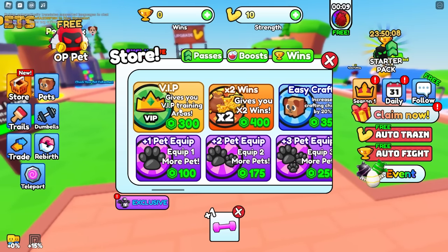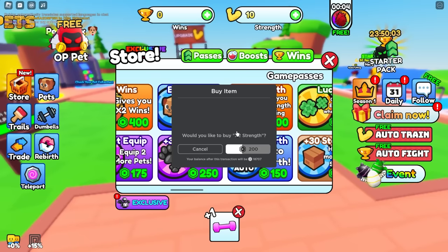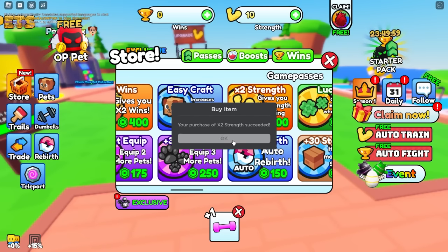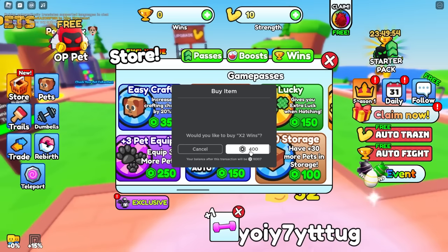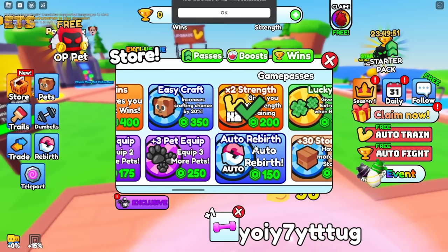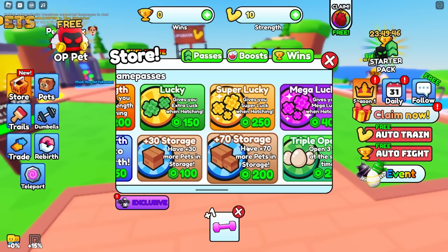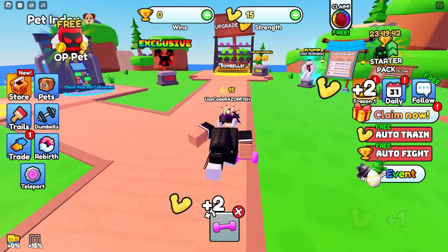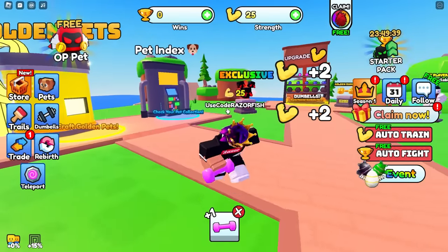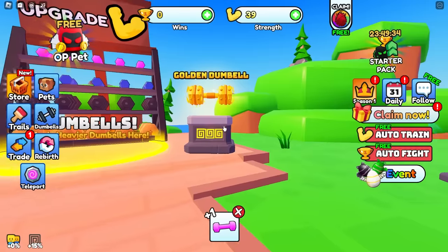We have VIP - it gives you VIP areas, two times wins, and two times strength. Let's get that two times strength game pass. Wait, isn't this a copy and paste of another game I played? It looks like such a copy paste. Anyway, let's buy the two times wins and two times strength. I got both of those game passes. Auto click I don't really need because I can use my own auto clicker, which is usually better in these copy paste games.